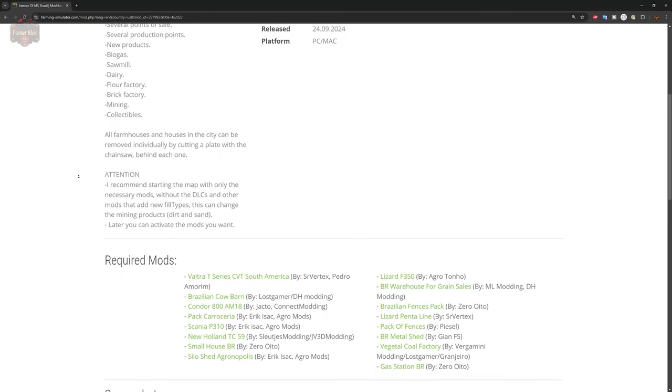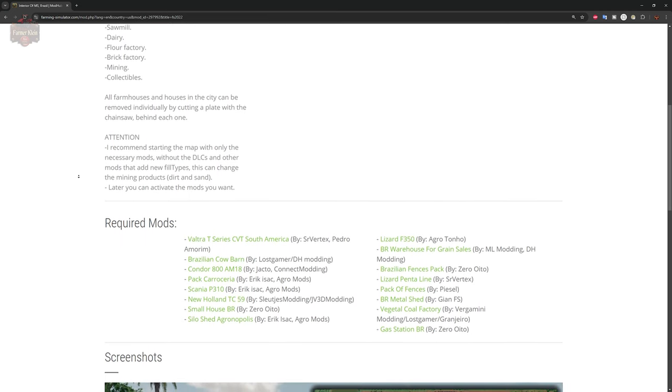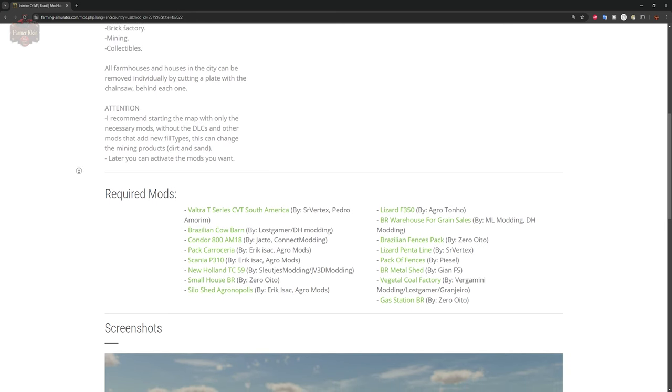Also, a little bit of a word of warning by the map author: I recommend starting the map with only necessary mods, without the DLCs or other mods that add new fill types. This can change the mining products of dirt and sand. Later, you can activate those mods if you wish, after you have saved the game once.